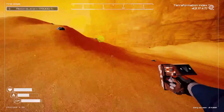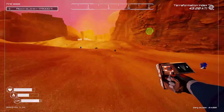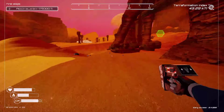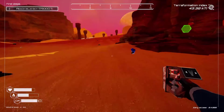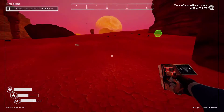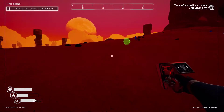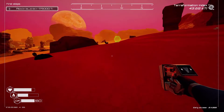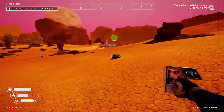Our terra formation index at the top right is at 43.32. If I remember correctly, when it gets to 50, we'll be getting those larger storage units, which is what I'm waiting for. It'll save a lot more room — well, not really, because I still have to put down the same amount. But each box is going to offer so much more storage.